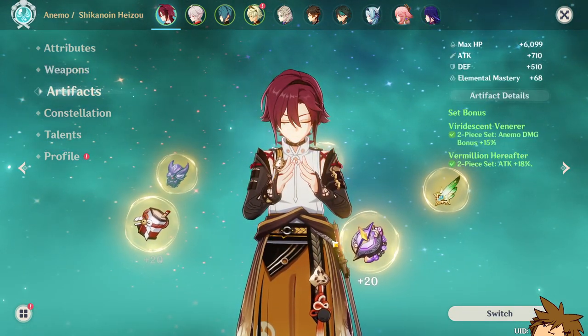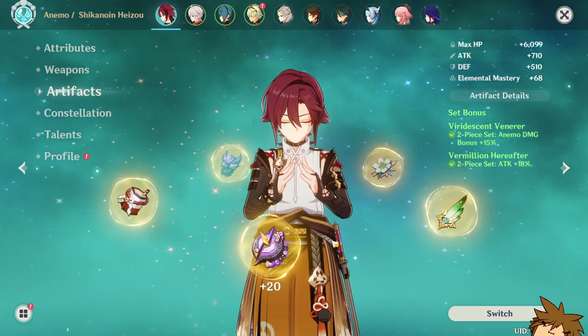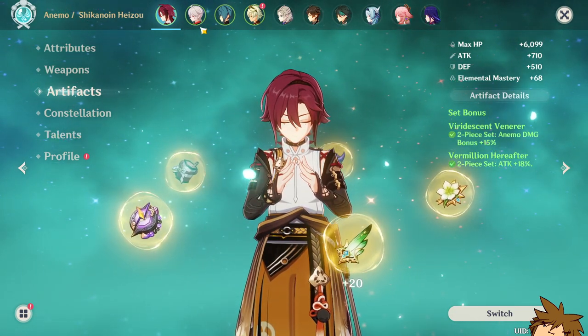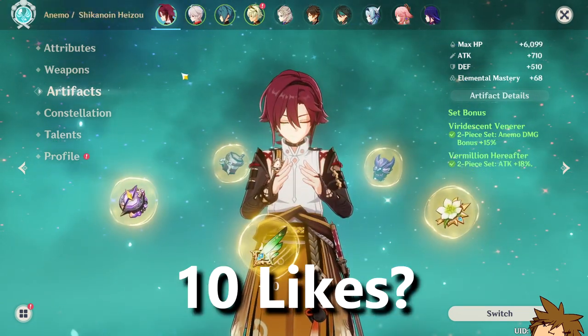Now the artifact set is not a four-piece Viridescent. It is actually two-piece Viridescent and two-piece Vermilion set. Obviously I could run four-piece Viridescent, but currently in the team I have him in, I'm running Jean or Kazuha and they have Viridescent instead.